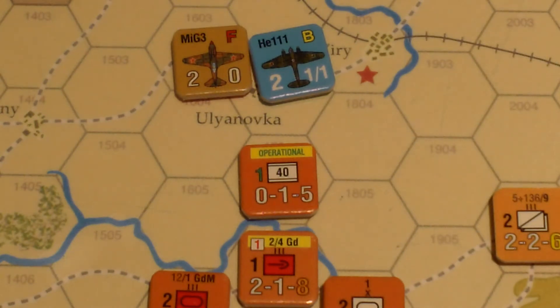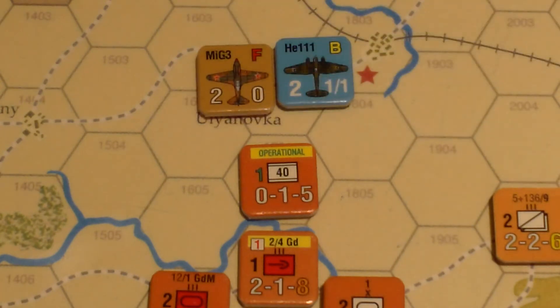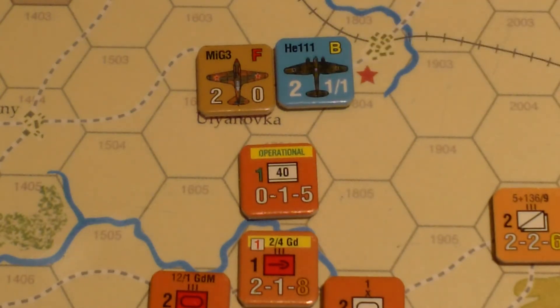That means the best Russian fighter is going up against the Heinkel. Rolling for air initiative — that's a nine, Soviet initiative. That just means the Soviets get to pick engagements if there are multiple air units, but since it's one on one, it doesn't matter. Rolling for the attacker — since the bomber is performing the interdiction mission, the fighter gets a free shot. Its combat rating is two, subtract from the enemy combat rating, so that's zero. Rolled an eight on the zero column of the air combat table — no effect.